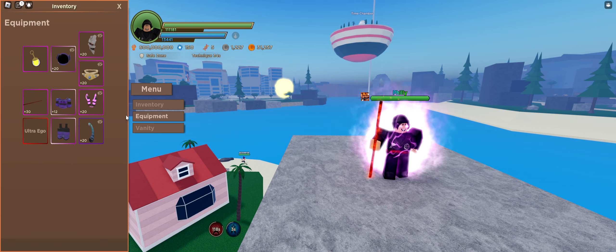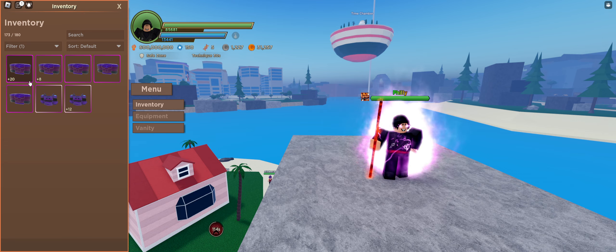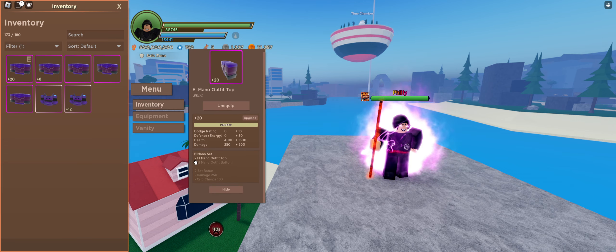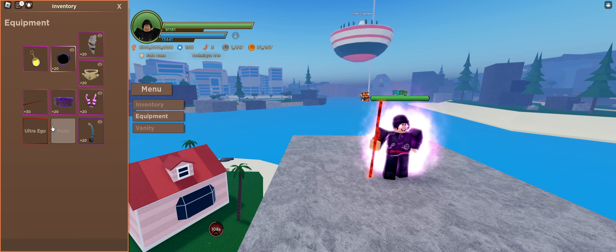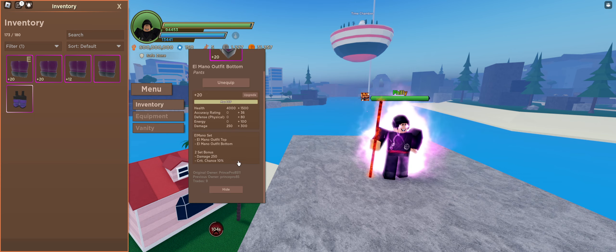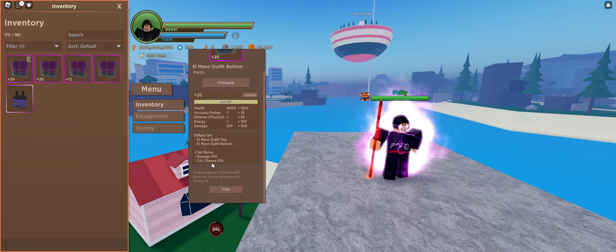It is not the only set in the game that also got buffed. If we unequip these two and go across to the El Mano set, you can see I'm only wearing one piece, but if I put on the pants too I'm now wearing two pieces. The two-piece bonus for this is 250 extra damage and 10% crit chance — this is just an overall buff to everyone that has El Mano, because this set is incredibly good too.